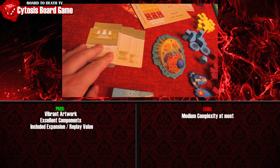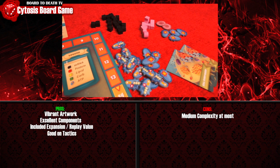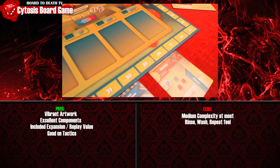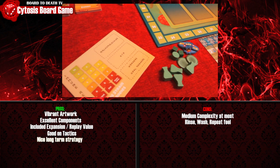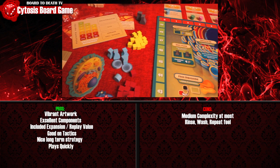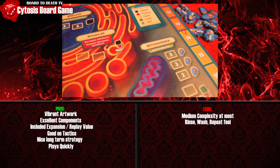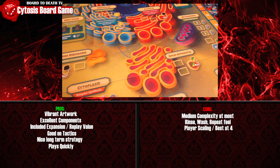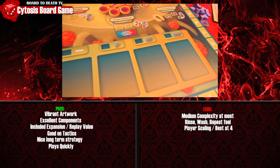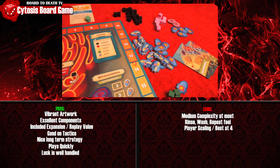It reminds me a lot of Lords of Waterdeep in that sense. It does offer some great tactical choices around when to become first player and what spot to take, but a lot of times you'll also get a rinse-wash-repeat feel. Strategy is present with the gold cards and set collection, and the game plays fairly quickly with little analysis paralysis. Player scaling was an issue for me — the game tries to balance with fewer flasks at higher player counts, but the magic number seemed to be 4. With luck well balanced, since all cell component cards are left in the setup, it gives any victory avenue a solid chance. It's definitely a game you should check out — and hey, learn some biology in the process.